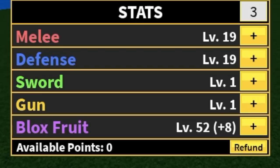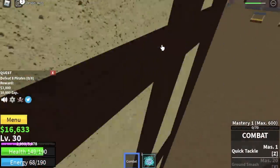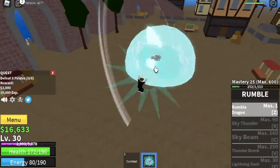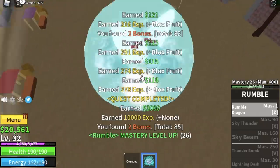Level 30 stat check: 90 mil defense, 52 blocks. The next island is the Pirate Village. Start with the pirates — you need to defeat eight, so lure four at a time.